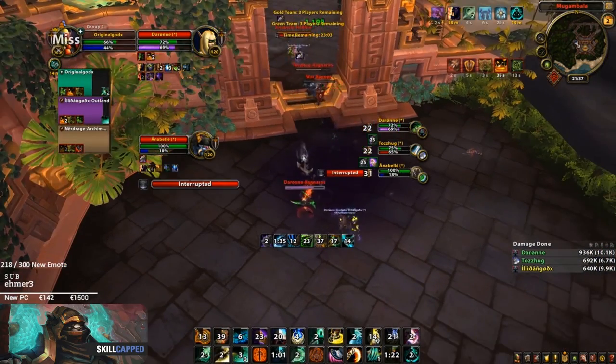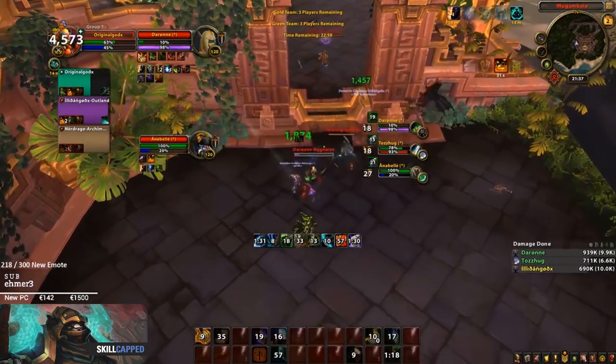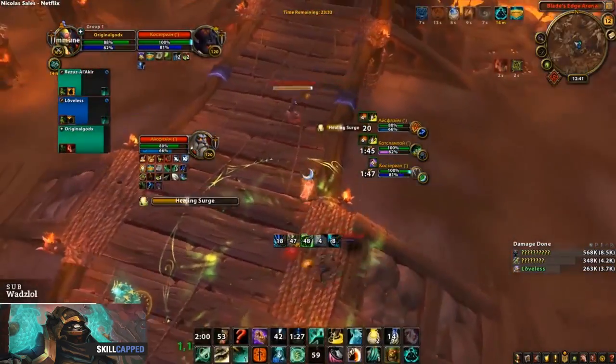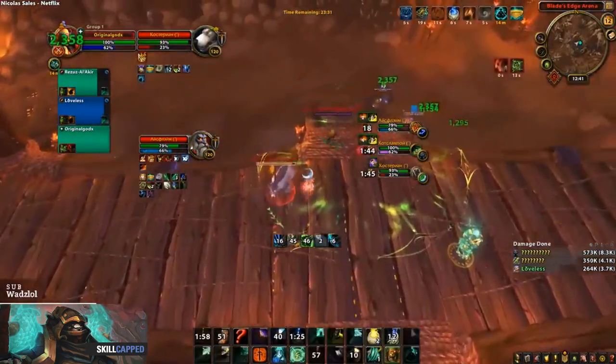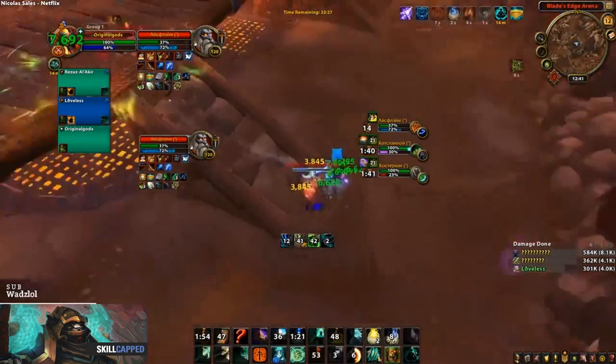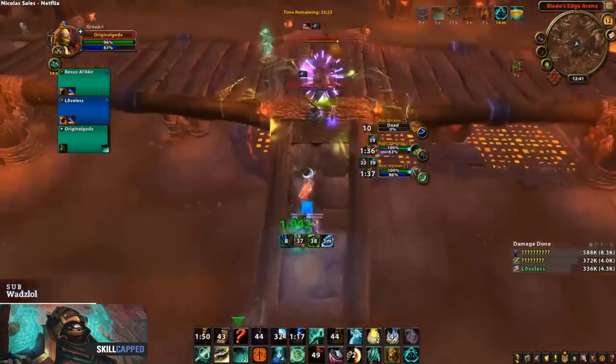DH Warrior also has a lot of pressure, strong defensive cooldowns and a dispel for CC. This comp has a lot of consistent pressure and can also survive till late dampening. Windwalker Enhance has a lot of burst damage but less consistent pressure. This comp can finish games quickly but isn't as strong defensively, which will make it harder to survive if the game gets dragged out for too long.